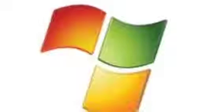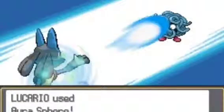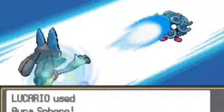Number 7 is the last move I'm listing that I only somewhat like: Aura Sphere. It has 20 PP, 80 power, and 100% accuracy. It's a move I like to think of as specific to Lucario, but it's not — a lot of Pokémon can learn it, such as Mewtwo or the Lucario line. I like this move simply because of its look, how useful it is in Smash Brothers, and it appeals to me as an improvement over Shadow Ball.